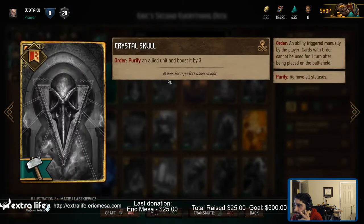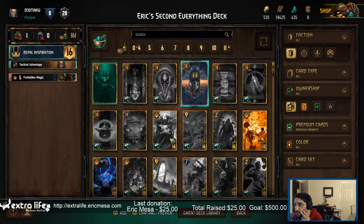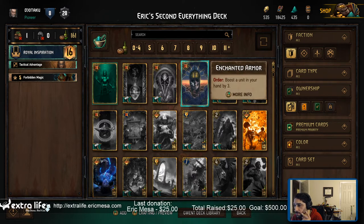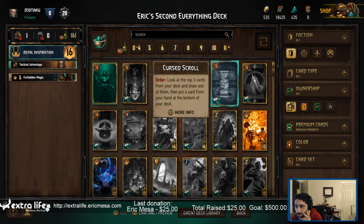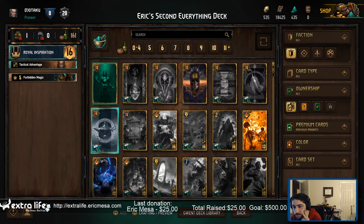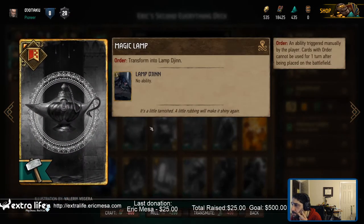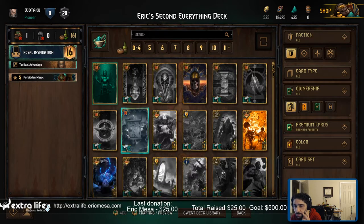Purify an allied unit. What does purify mean? Move all statuses. And boosted by three - that's pretty sweet. Look at the top three cards from your deck and draw one of them, then put a card from your hand at the bottom of your deck. Interesting. Damage enemy unit by three. Transform into the lamp jinn - I don't know what that does. Oh, that affects both people, I think.